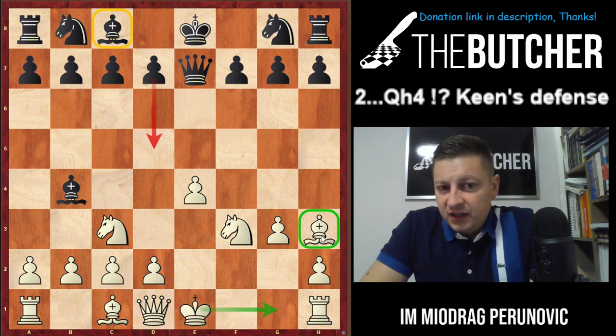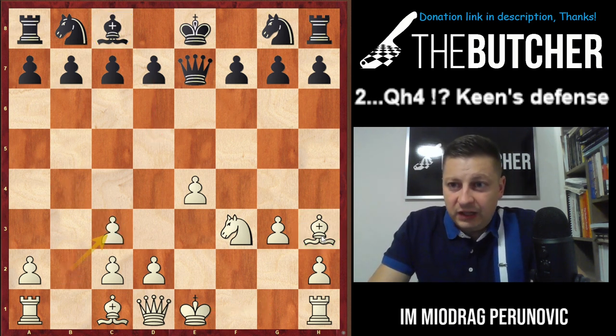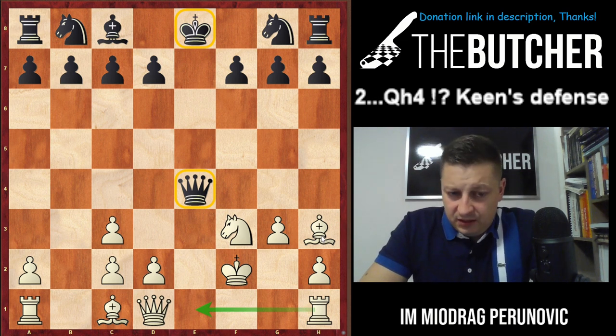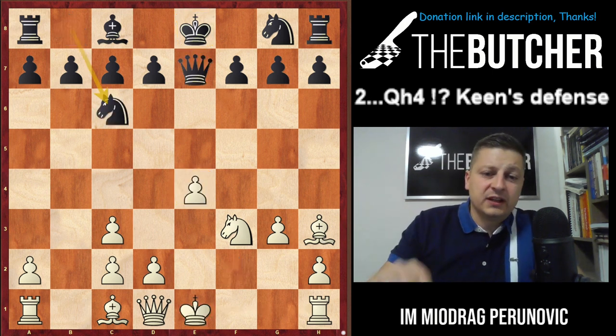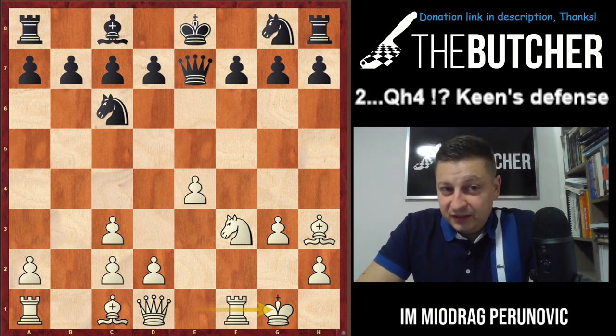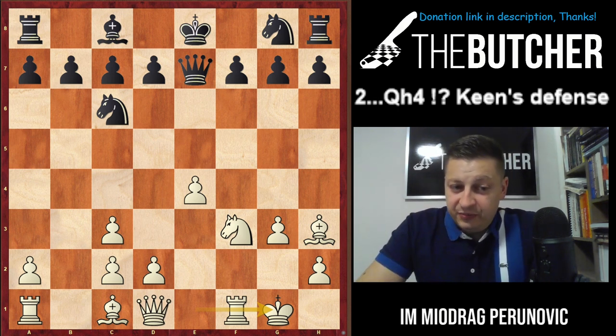With Bishop h3, that's not the case. You can absolutely consider this move, preventing any d5 ideas, and for the time being they have lots of development problems. After Bishop c3, b-takes-c3 — what I like about this is that if they play Queen e4 you just play King f2 and the famous Rook e1 trick, lining up Queen on e4 and King on e8. They have to go Knight c6, and you complete your development. I very much like this unusual bishop on h3 which really helps White's development and accelerates the initiative.